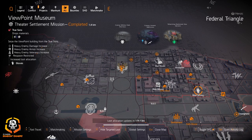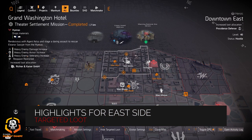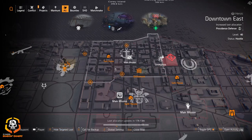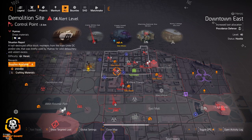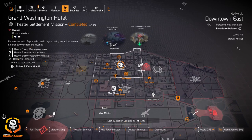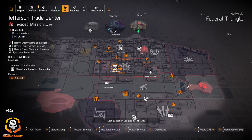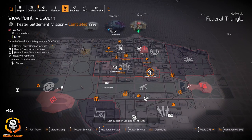Alright, highlights for the east side: we got Providence Defense in Downtown East — perfect day for that Demolition Site XP farm. I would farm there for Providence Defense. Got Richter and Kaiser at Grand Washington Hotel, Gila Guard at District Union Arena, China Light at Jefferson Trade Center, gloves at Viewpoint Museum.